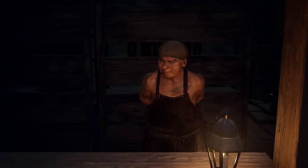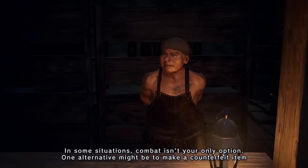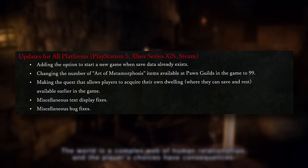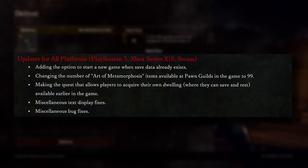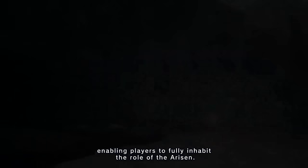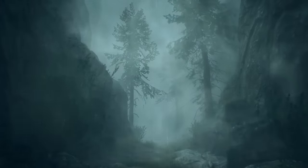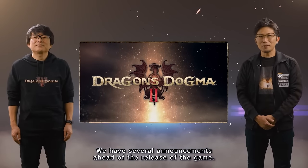The next planned update makes the quest that allows players to acquire their own dwelling — where they can save and rest — available earlier in the game. Beyond that, there are miscellaneous text display fixes and general bug fixes. Throughout my playthrough I haven't experienced any game-breaking bugs or glitches personally. I've heard some people have had crashes, but overall the game seems to be a relatively bug-free experience with no major breaking issues.